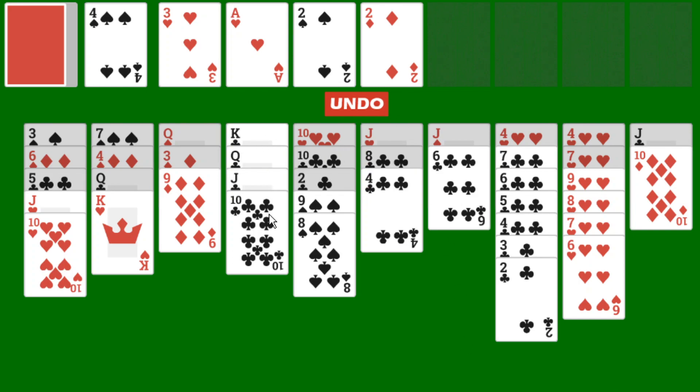What that will allow us to do is have a guaranteed pile being built down from king. This is always the most beneficial thing you can do in solitaire — building a pile down from king ensures that there are no high-value cards obstructing it. This king is obstructing this queen and the resulting piles. Having the king start a pile is always very beneficial, and it's the only way you can actually move the king, since you cannot place a king on any other card.